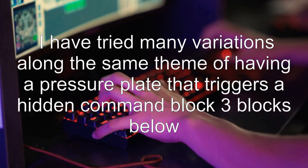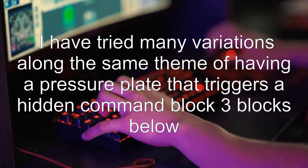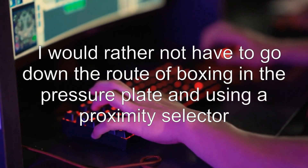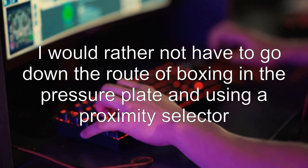I have tried many variations along the same theme of having a pressure plate that triggers a hidden command block three blocks below. I would rather not have to go down the route of boxing in the pressure plate and using a proximity selector.